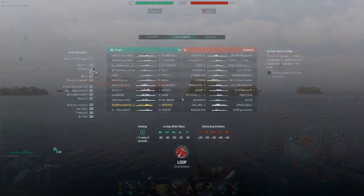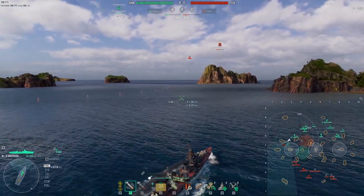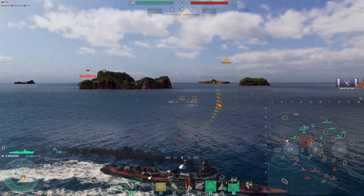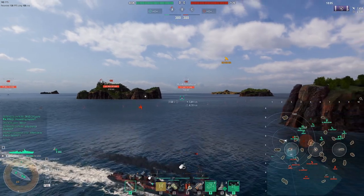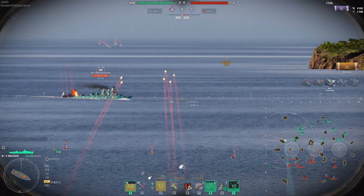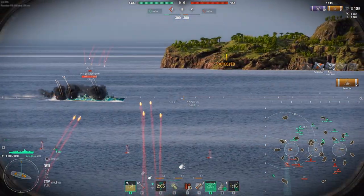So let's get into the gameplay. As you can see, there's a CV in the game, only two DDs — a Howland and an Asasio. I can already see the Howland is on this side, and the CV is already hovering me, so we pop the Def AA. He's probably not going for me with torps here — he's going straight for the Des Moines. This is generally how I like to play Grozovoi: it's not an amazing cap contester, and even with Concealment Expert, I still don't take it.